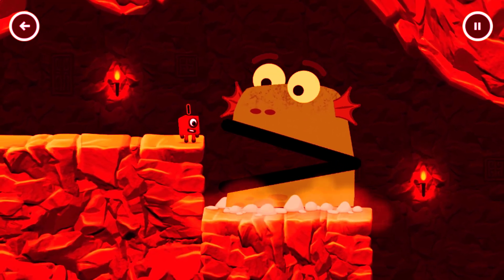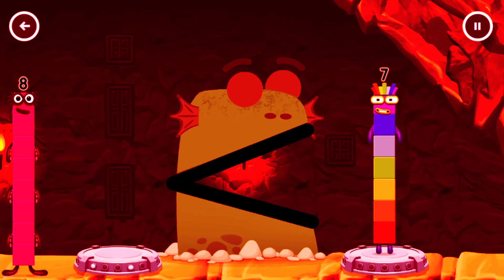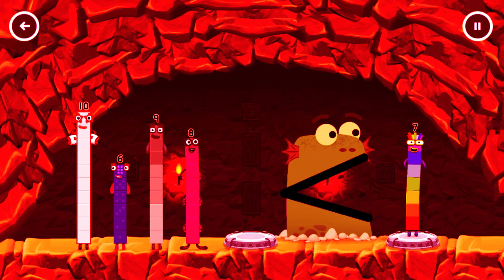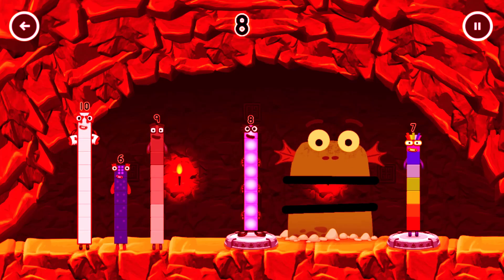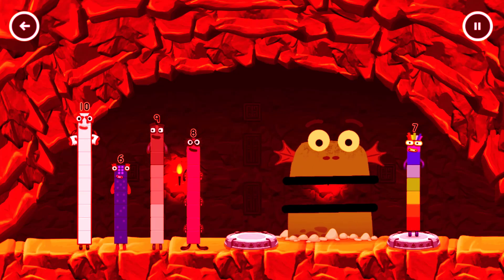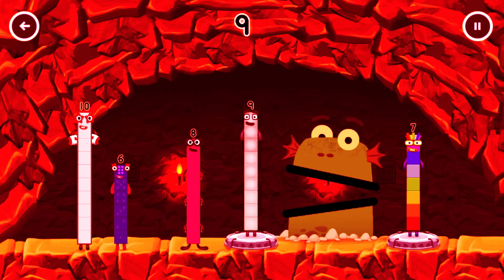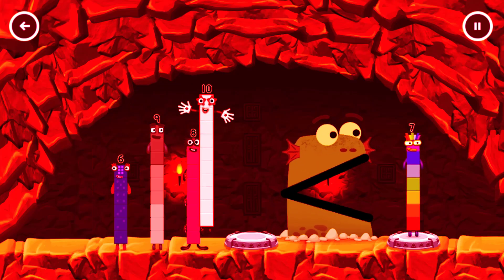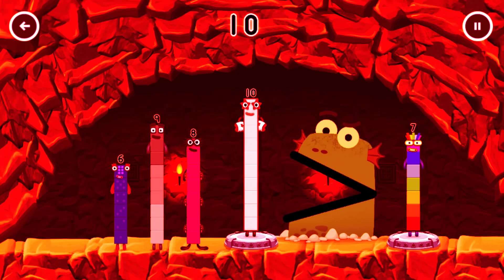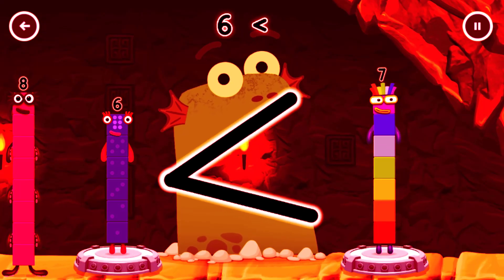Uh-oh. Find a smaller number — be Blockzilla. Eight — try a smaller number this time, eight is greater than seven. Nine — try a smaller number this time, nine is greater than seven. Ten — that's too big, try a smaller number, still greater than seven. Six — correct! Six is less than seven.